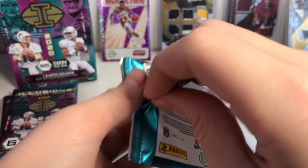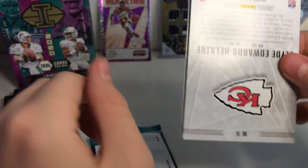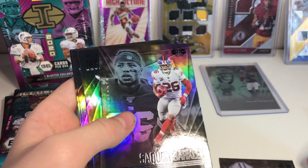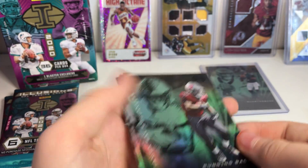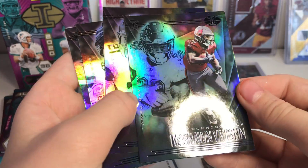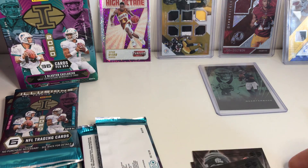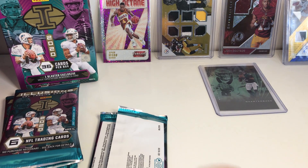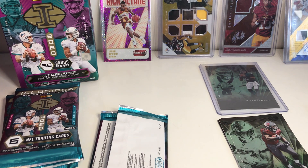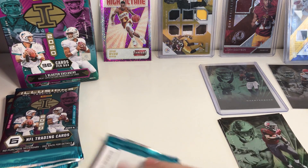Keep seeing the 'no purchase necessary, see back for details.' Oh — Clyde Edwards-Hilaire! That's what we're looking for. AJ Dillon, Saquon Barkley. This is one of our greens — no, it's not. Kashawn Vaughan, Todd Gurley, Baker Mayfield. And just a normal Clyde Edwards-Hilaire, but I mean, that deserves a sleeve. He deserves a sleeve — he is one of the persons we were looking for.